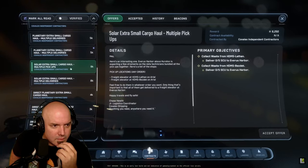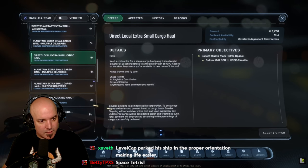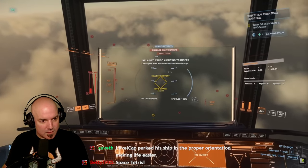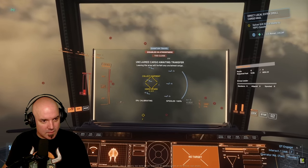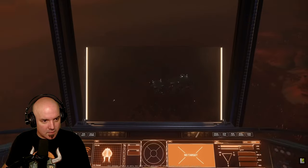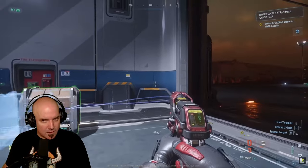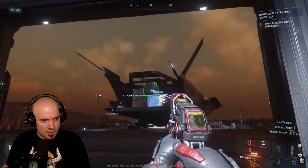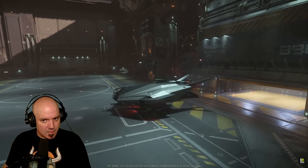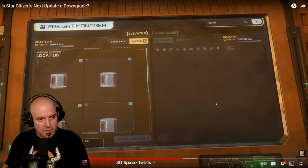One of the cooler things about the new elevators is that they tie into the new hauling missions. There's an entirely new mission tree specifically for hauling, and it is actual gameplay — the most mission-system gameplay in maybe a year of updates. The way it works: you accept a cargo hauling contract, go to the cargo elevator at that location, call up the cargo you need to haul, move it into your ship manually with a tractor beam, fly to the delivery location, park, then move containers onto the cargo elevator at the destination and lower it to transfer the cargo into storage to complete the contract.